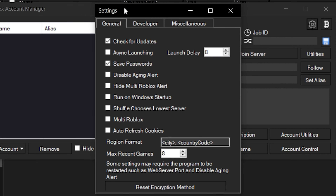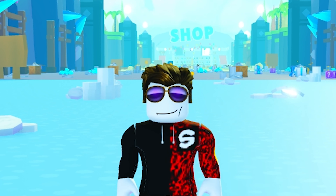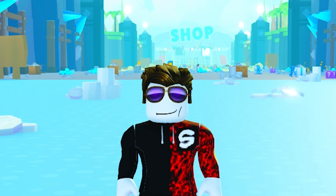So let's look now at this GUI. You have here something called place ID, job ID, and add account. Before we do all of that, just click on the settings button. Then you have something like this — click on Multi Roblox.